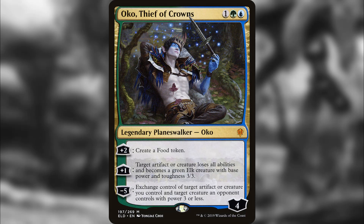Number 3 is Oko, Thief of Crowns — probably what many consider one of the best planeswalkers ever made. Its impact in Standard and smaller formats is undeniable, and while it's not quite as dominant in Commander, it can still shut down certain decks. It's one of the best ways of dealing with commanders — turning them into Elks keeps your opponents from taking advantage of their abilities. Once it's an Elk it can't really do anything. The plus ability that lets you sacrifice a Food token to gain control of a creature is also underrated, but the ability to neuter a commander makes Oko incredibly strong.